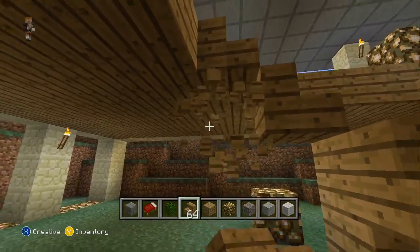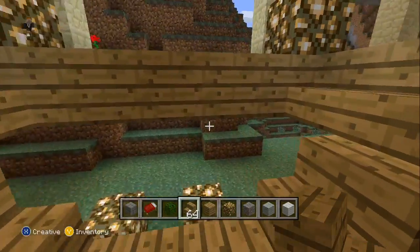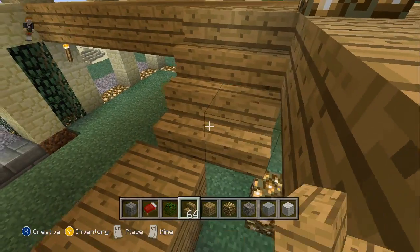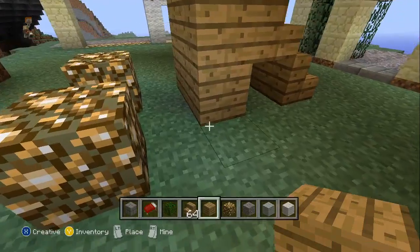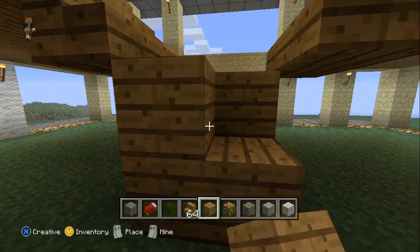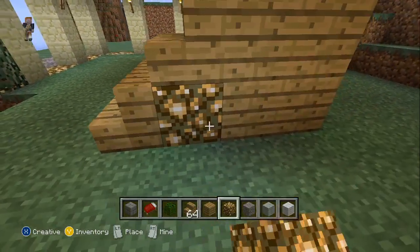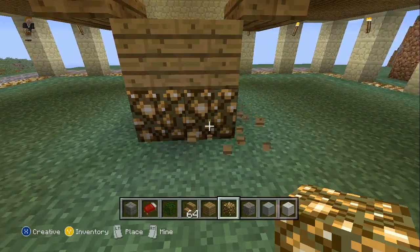How's this for a staircase? You come in, you walk up — there you go. Looks simple, looks good. And as we've said, we're going for a nice, simple, modern house. I've noticed this is pretty dark, so I may add glowstone to the base of these stairs just to bring some light.